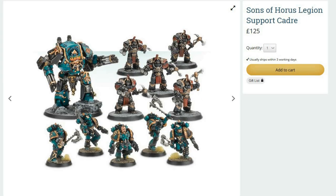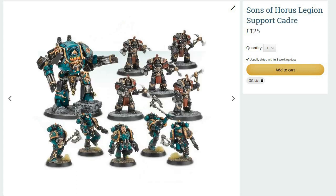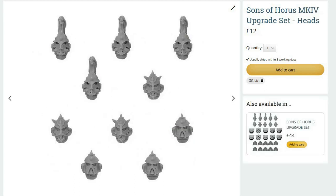The Sons of Horus Legion Support Cadre gives you five Reavers or Cattulan Reavers if you want to paint them fully black, a Contemptor Dreadnought - always take a Contemptor - and I suggest twin assault cannons for anti-air, which are also great against infantry. Twin volkite culverins are another weapon option I really like. You also get five Justerian terminators. Consider running them as part of a command squad to free up an elite slot while keeping them as a scoring unit.